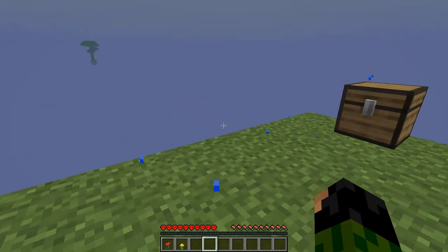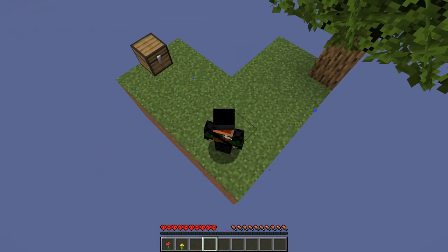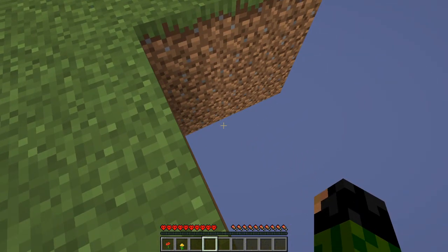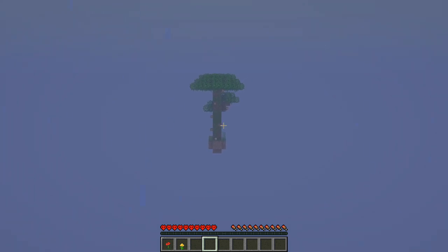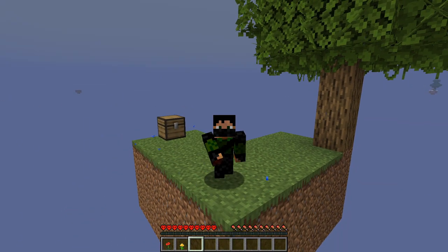The last time I played Skyblock, this was all that there was — this little island. And it may seem like that's the case on first glance, but if you look off into the distance, we actually have some more islands: a mangrove swamp, a taiga, a mushroom island, and of course the jungle. Hopefully we'll be able to get to at least one of them today.